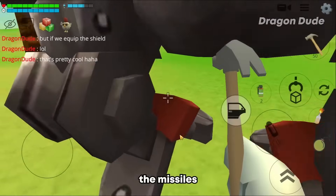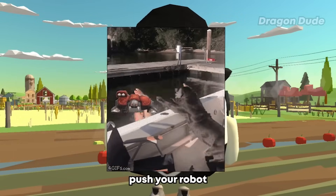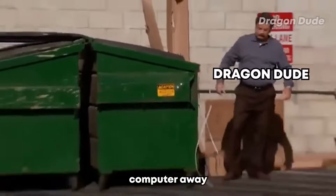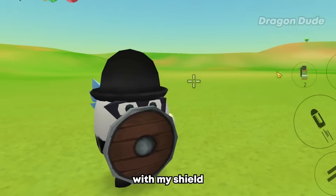This would probably be useful if you want to troll people and steal their robots away. The shield could also block the missiles coming from the robot. Imagine how annoying it would be for someone to just push your robot and you can't even kill them — I would probably rage. If you're in one server with me and you use the robot, be careful — I might take it with my shield.